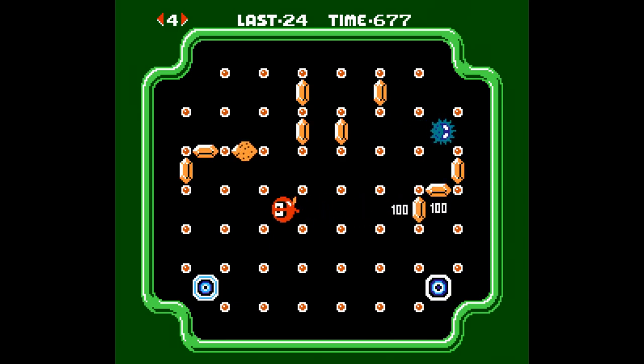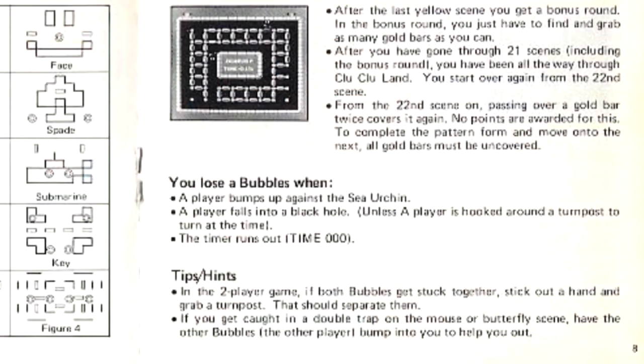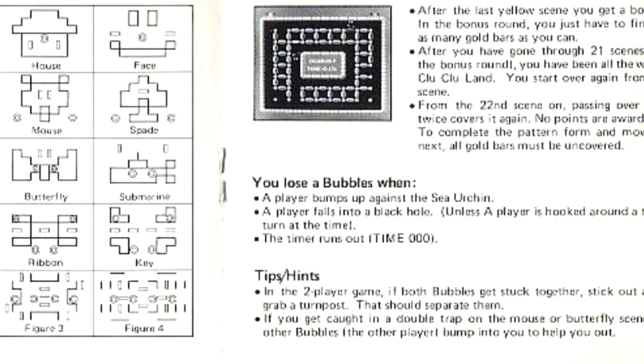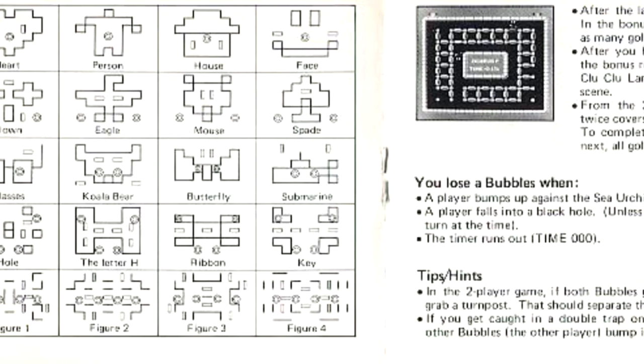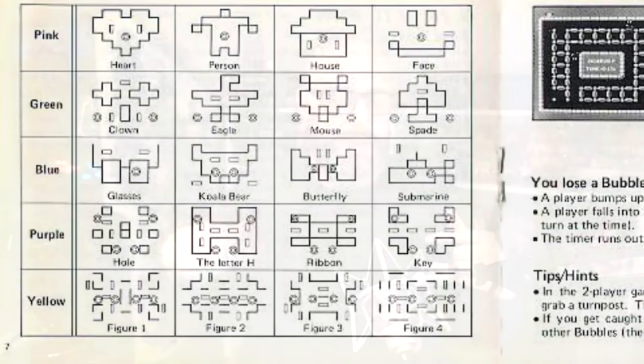This makes for some pretty frustrating gameplay at first, but it gets better the more you play. Luckily, the first level Bubbles moves pretty slowly, but after that she's trucking. The levels are chosen at random, and certain patterns are tied to the color of the board you're playing on. You'll quickly start to recognize the patterns and know where to go to uncover the ingots. Solving the puzzles quickly nets you more points, so knowing the levels and exactly how to get the turns right is going to get you that high score.